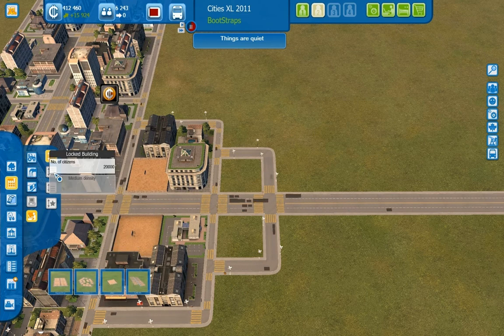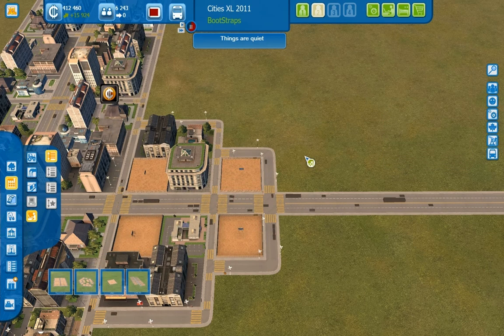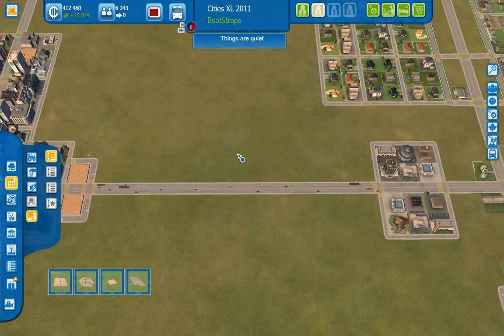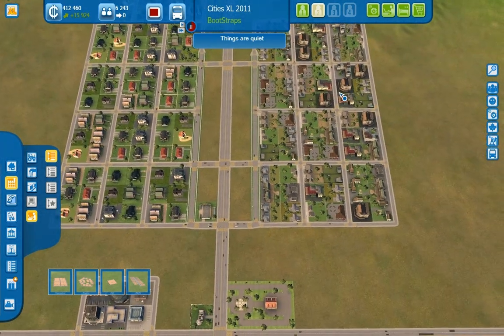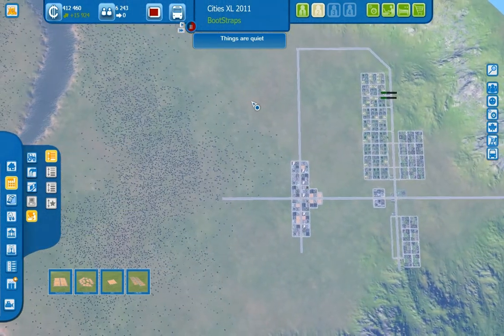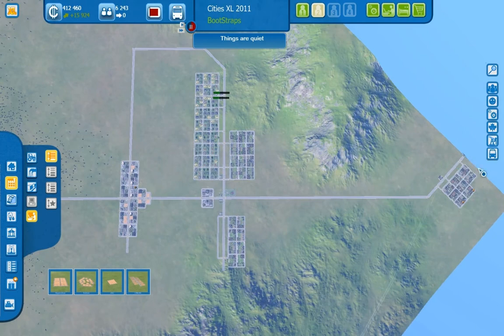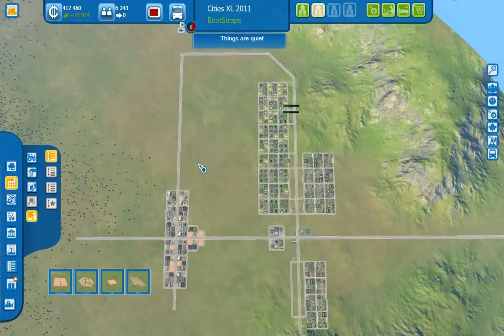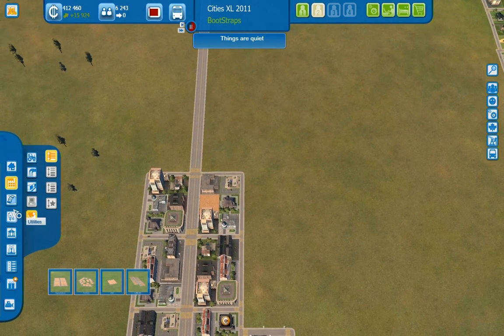I remember that from last time too. Alright, it's all coming back to me. I've got low density office buildings still, but I think I've got higher density... Low wealth residential can go higher density. And I said I was going to put those guys somewhere over here. I think I've got medium density industry over there too now? I forget. Like I said, it's been much too long since I've gone ahead and played this game.